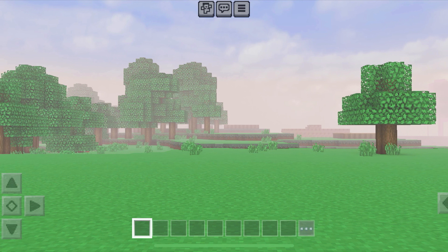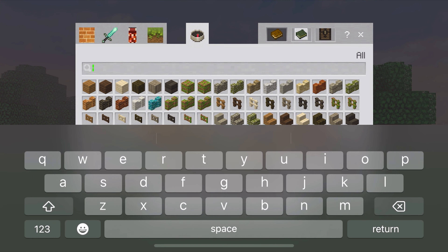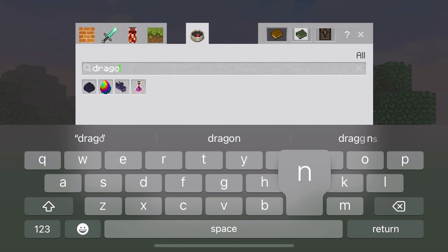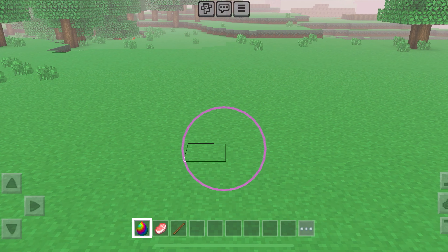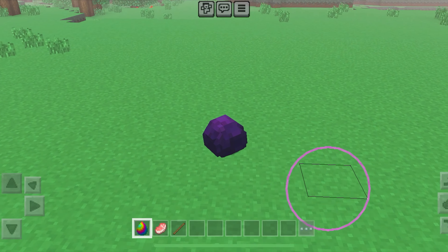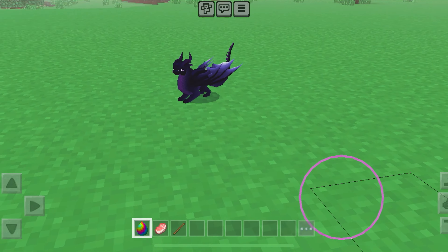First things first, this addon comes with a spawn egg to spawn in the dragons, so simply just find that in the inventory. Now that we have the spawn egg, let's start spawning in some really cool dragons! Simply wait for it to hatch and then start feeding it any raw Minecraft food to tame it.